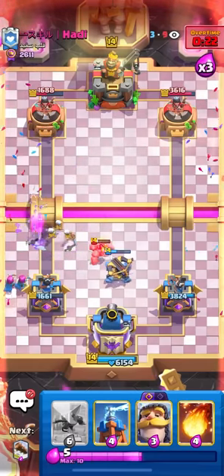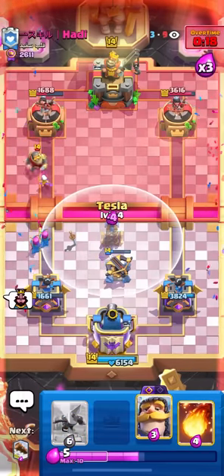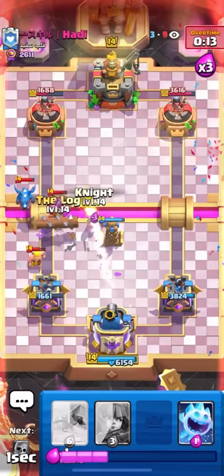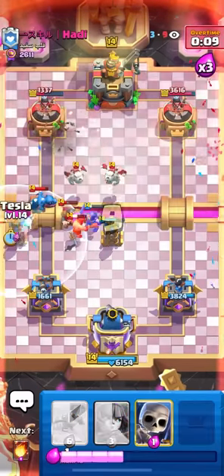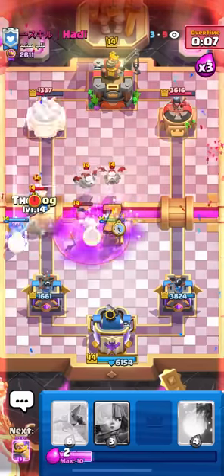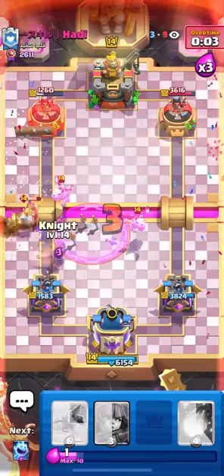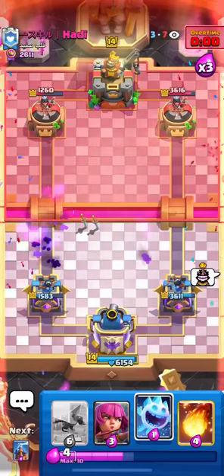Only 24 seconds left. Even if he goes for a Golem at the bridge, I should be completely fine. I'll just go ahead and Fireball the tower. I probably could have just Fireballed on defense there first, but it shouldn't really matter as long as I don't let anything line up. I'll go for a Tesla to make sure he can't pull any sneaky plays to my tower. And yep, that's going to be GG. Just go for the Evo Knight to tank for the rest of his troops.